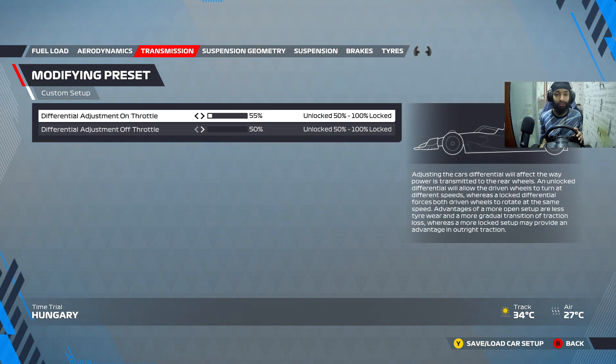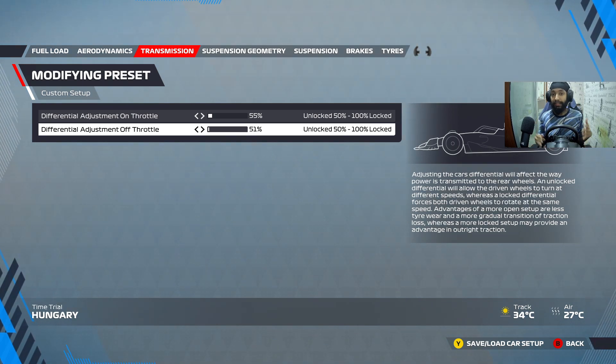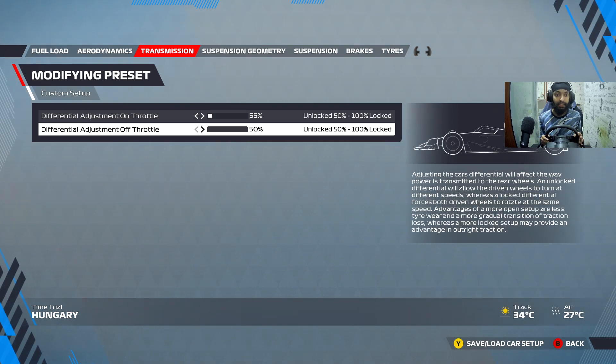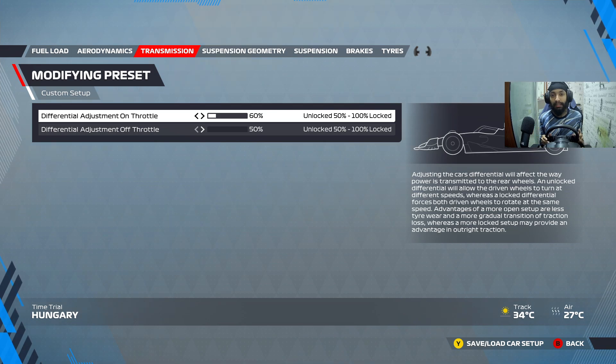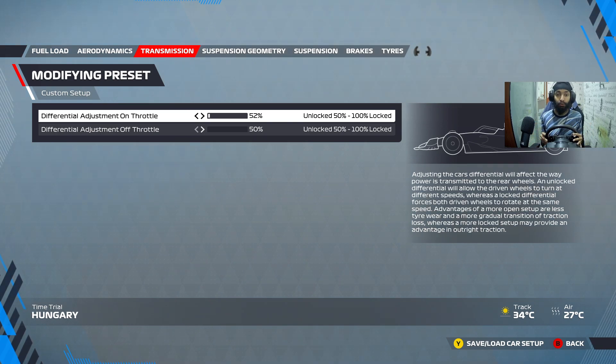Transmission — the usual: 55 on throttle, 50 off throttle. I tried 51, but the nature of this track — you already have high downforce and it's also quite twisty. That's the reason I went with lower off throttle, to give me a lot more rotation on the rear. When I lift off into the corners the car turns in nicely, quite effortlessly. You can go higher on the on-throttle — 60, 65 in the race — to give a little more stability as tyre wear starts to kick in. You can start off with 55. Any lower than that I wouldn't recommend because it unsettles the car unless you have a setup that is quite understeering to start off, then you can go lower on your on-throttle.